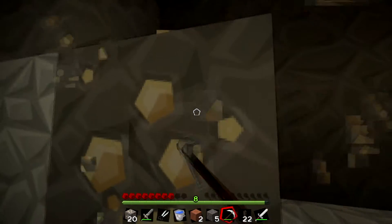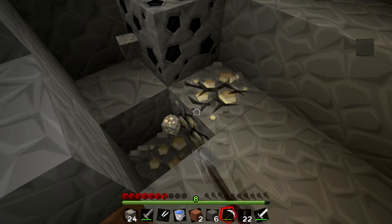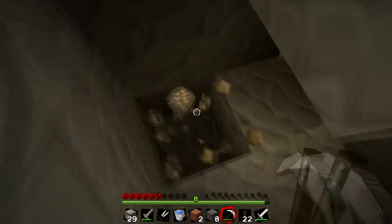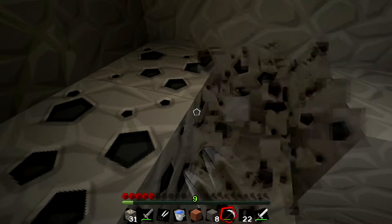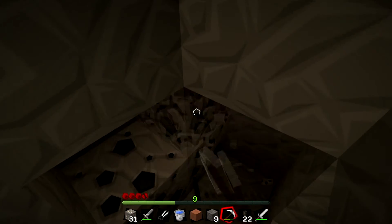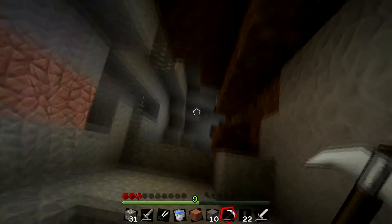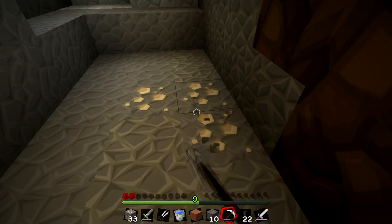I am hungry again. I need food. Alright, we are going to have a lot of coal — we have almost two full stacks, that is nice. Grab these — I think that was — oh no, there was iron here too. We are going to have a lot of coal.